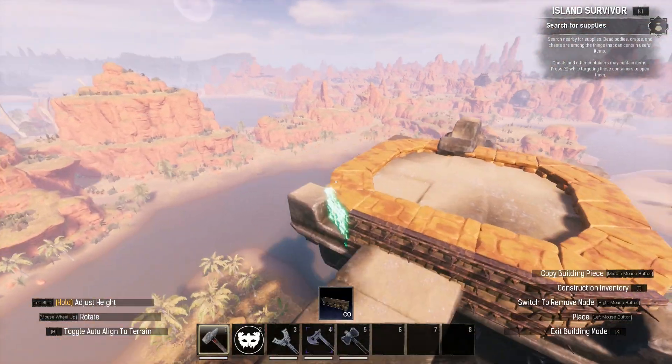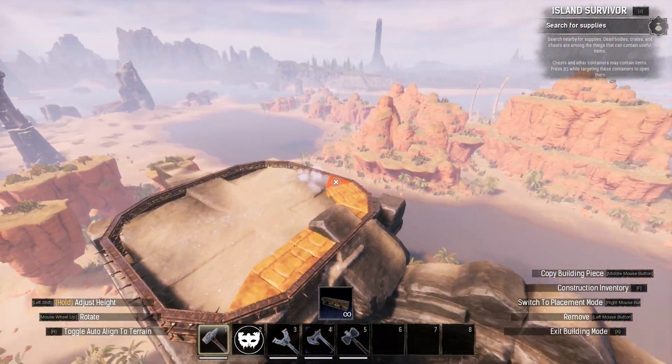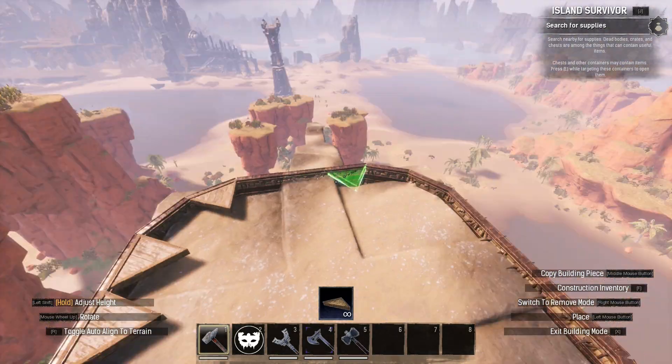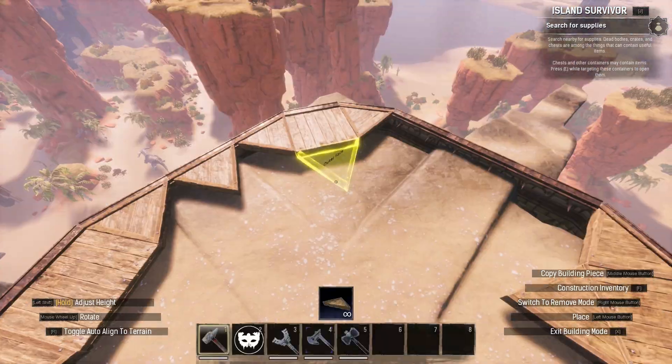Firstly, I started off with the base plate. I drew this out using sandstone foundations, onto which I then placed reinforced stone fence foundations. Once I'd done that, I removed the sandstone and replaced it with insulated wooden square and wedge ceilings.